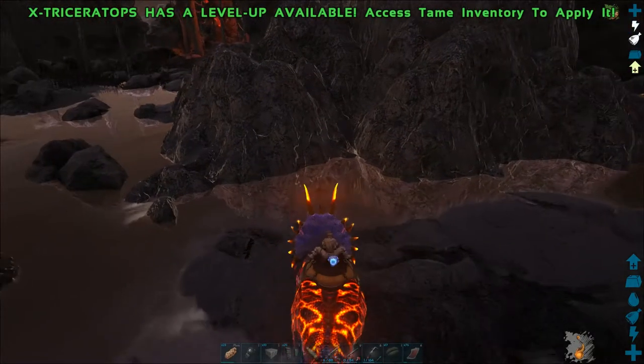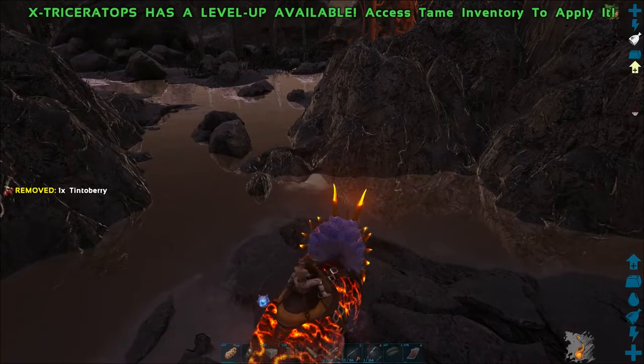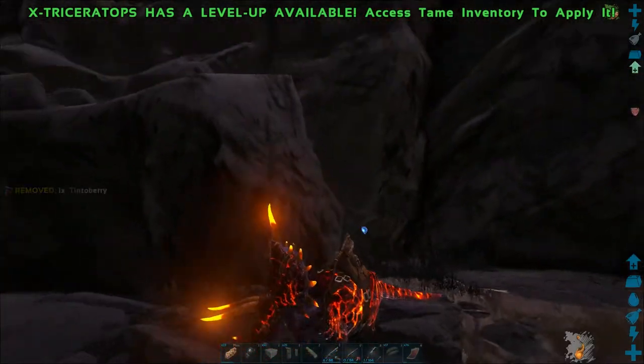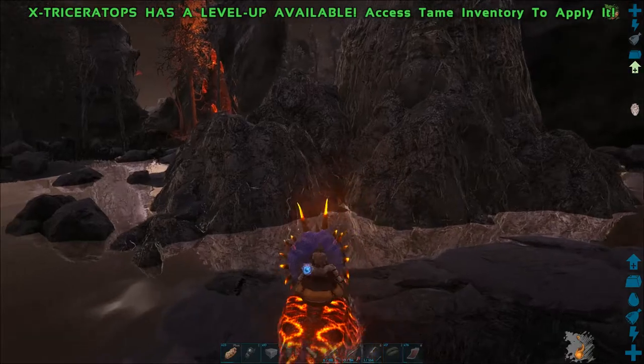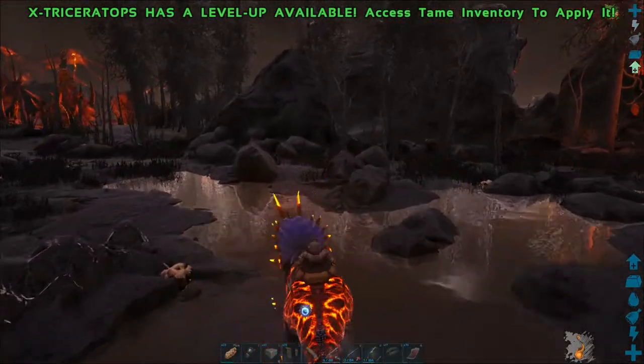If you hold the right mouse button, the trike will begin to charge forward at increased speed. This can be used to increase their effectiveness as tamed dinos, or in battle.